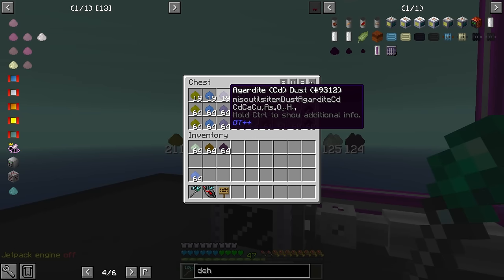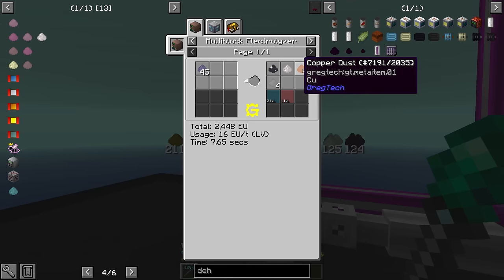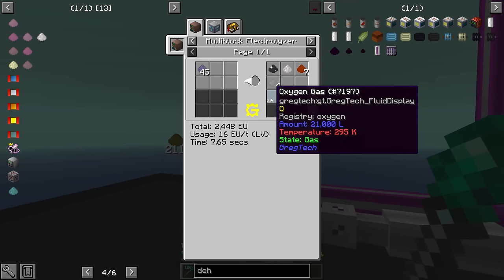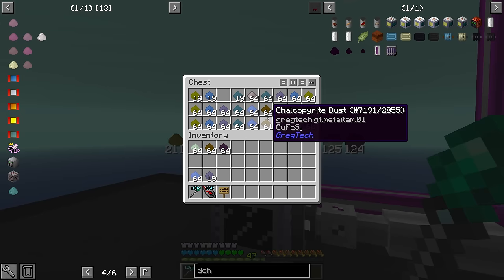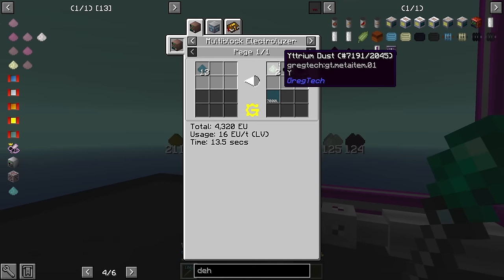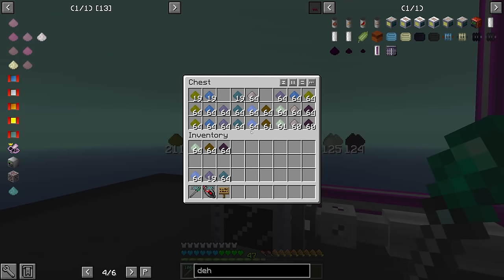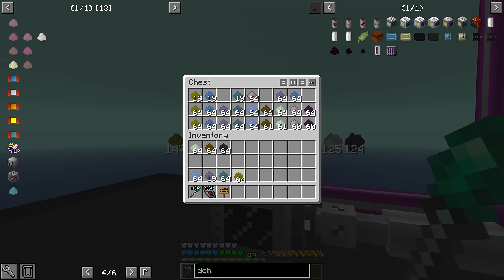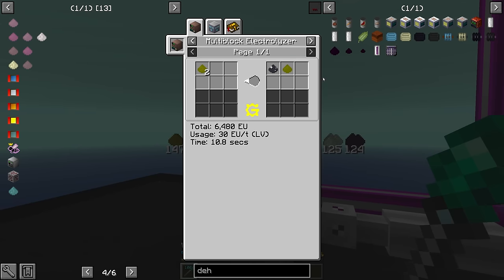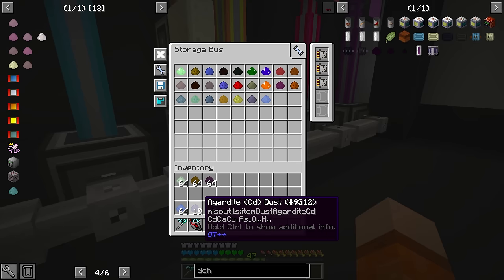There's also agardite, which we can electrolyze — this is our cadmium source, giving us also calcium, copper, arsenic, oxygen and hydrogen. So we'll want to electrolyze that along with the cryolite. Ytrolite is also electrolysis and can give us more yttrium, thorium, and raw silicon. Nether quartz we're just going to store. And green ochite is the other source of cadmium, so we can add these into our electrolyzer, which should grab the dusts when they come out of the dehydrators immediately.